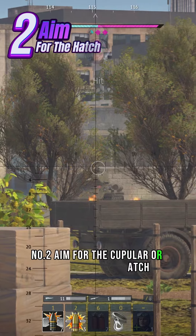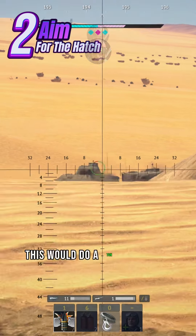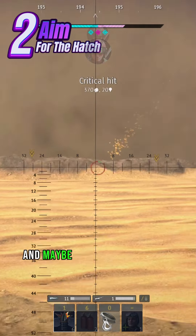Number two: aim for the cupola or the commander hatch. If you have APHE, this will do a ton of damage to the crew compartments and maybe take out the tank in one shot.